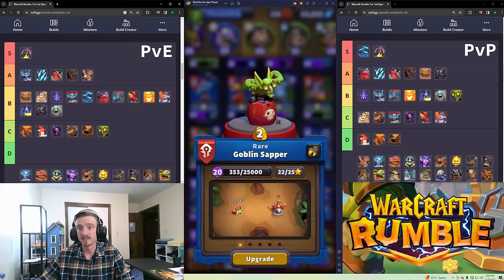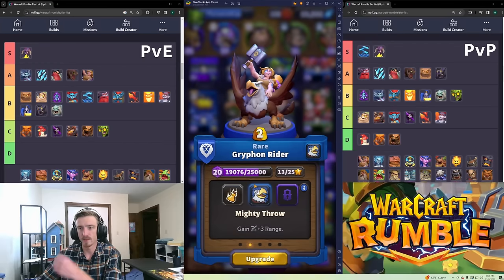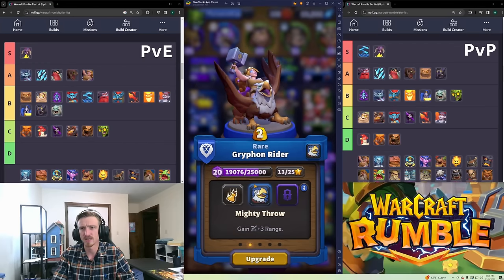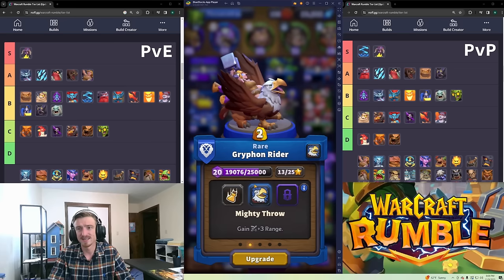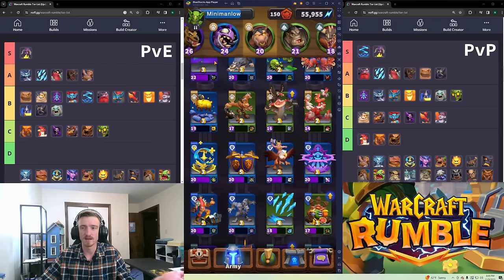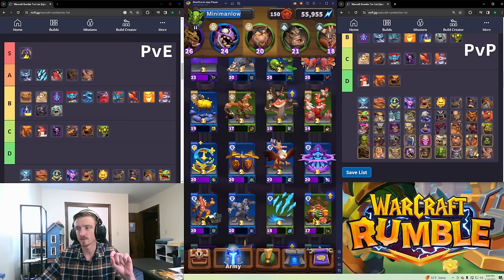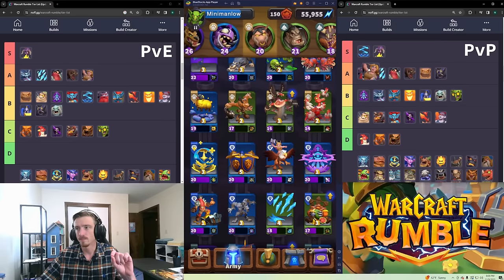Gryphon Rider is A tier — I love this unit. Two-gold cycle, you get it at the start of the game. It has a talent that increases its range by three, making it outrange a lot of different things. It can get in an extra hit on a Drake from further away. It's A tier for PvE even without the range talent. In PvP with the range talent it really shines — I'm putting it in high A tier. I think I play it in every single one of my decks because it's so versatile, fits the flying slot, and is cycle with three range.